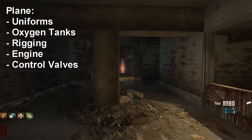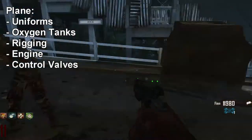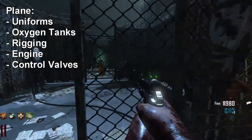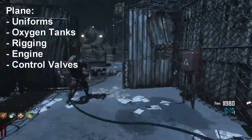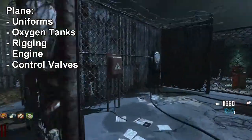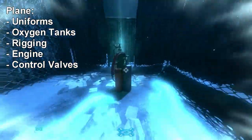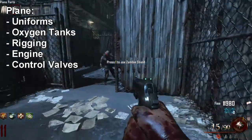Next are the oxygen tanks. Here at the docks, run all the way to the end and you'll find a door that needs the warden's key. Open it — the oxygen tanks are right there, but an inner door is shut. Go into afterlife and power the voltage node to open that door, then revive yourself and grab the oxygen tanks.